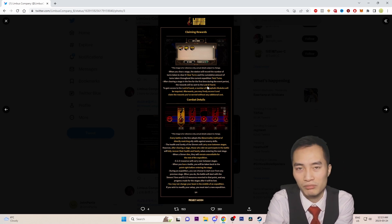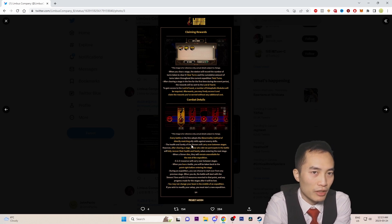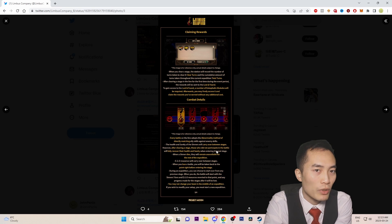Every battle on the line adopts a mobility battle method, directly matching ally skills against enemy skills. The health and sanity of the sinners will carry over between stages. However, after clearing a stage, those who did not participate in the battle will fully recover their health and sanity when entering the next stage.